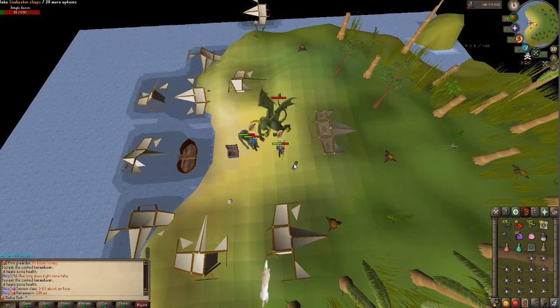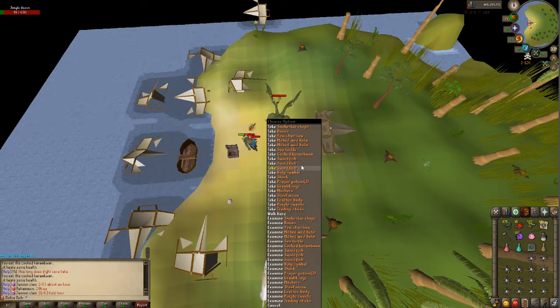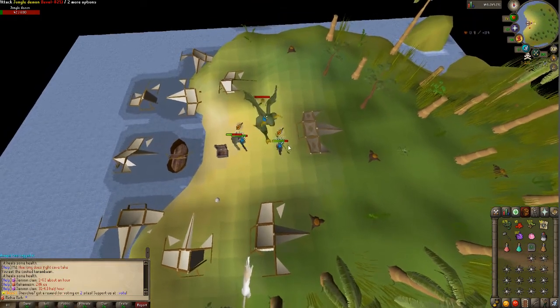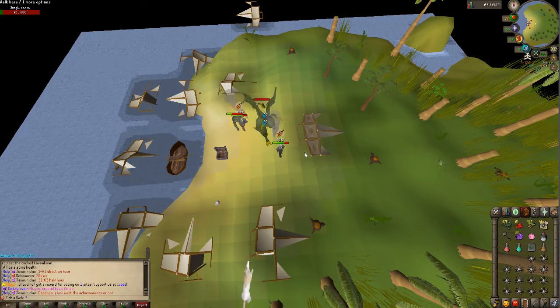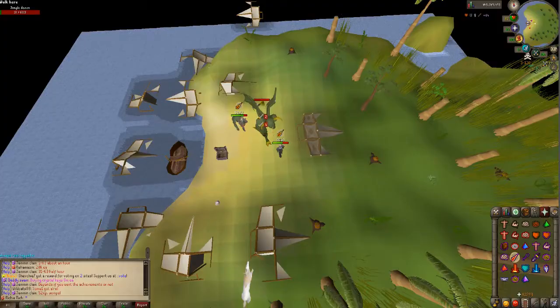Another recommendation when killing this boss is to bring strength potions or a super combat potion — it makes it a lot easier. Teaming up with a friend will also help. After covering the boss, I'll show you Seer Village and how the banking system works in the Karasi Jungle.